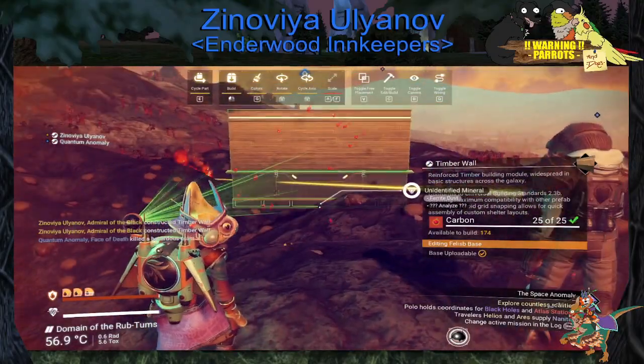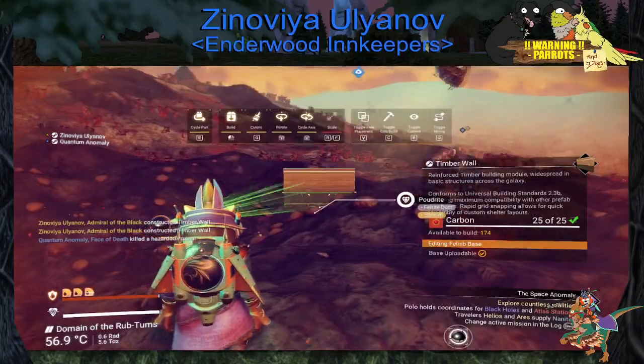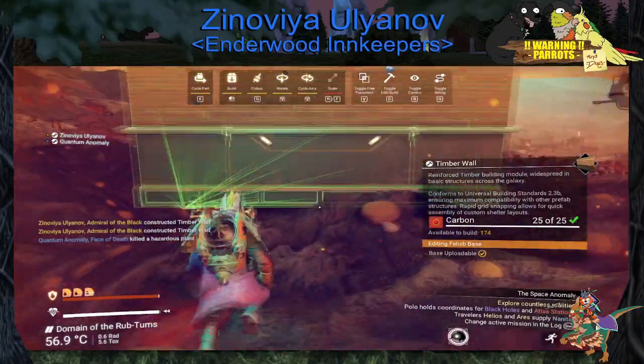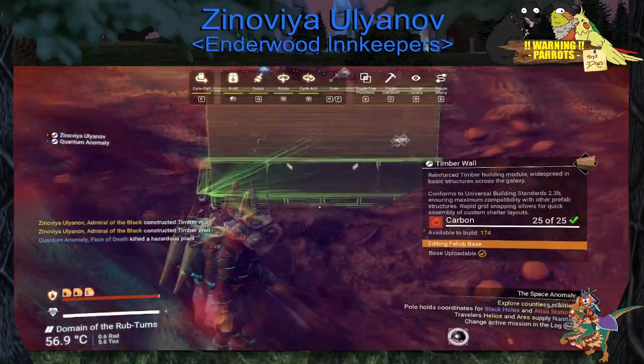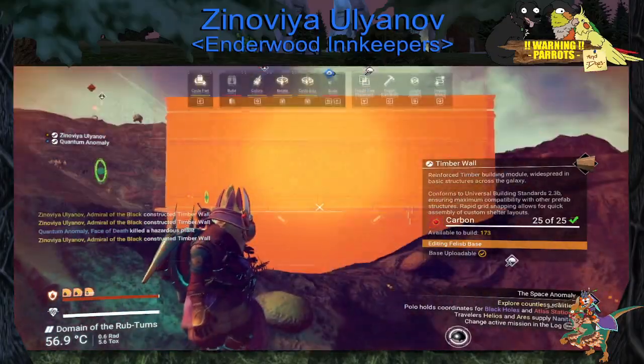Hold on, I gotta kill this hazardous fauna so I don't walk into it. Yeah, don't do that. That would be bad. Alright, cool. Now right here is the side of the egg. Is that good enough right there?